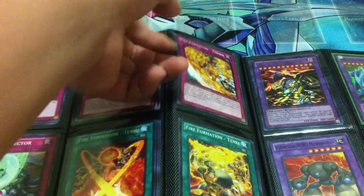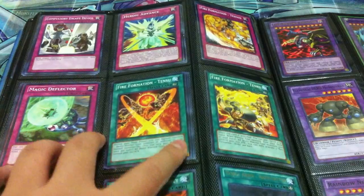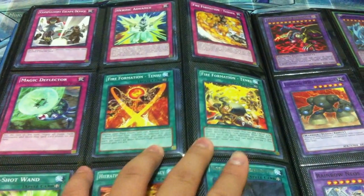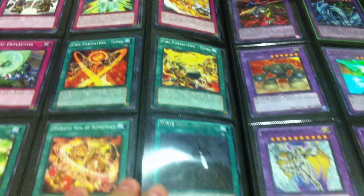I only have two of that, not a playset, sorry about that. I have a playset of Magic Deflector, a playset of Tensu Fire Formation, two Fire Formation Tenki, a playset of One Shot Wand, one Heroic Seal of Supremacy, and one Noble Arms of Arthadutcher.